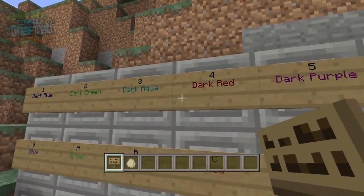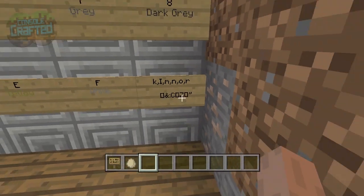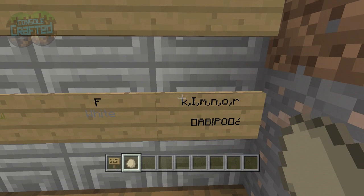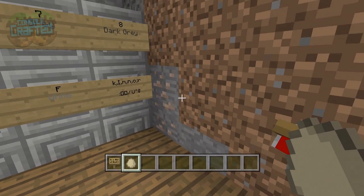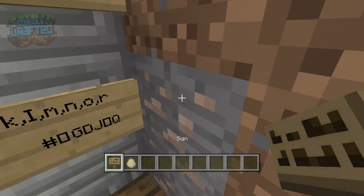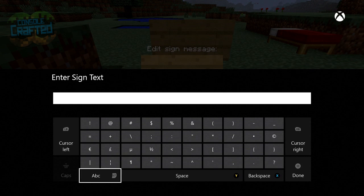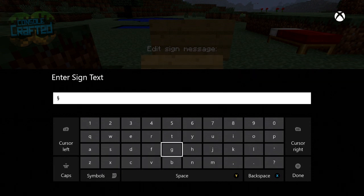I want to focus on this over here - it's a little matrix-looking thing, like Pure Dominance once said. If you type in any of these letters - k, i, m, n, o, or r - after the paragraph symbol, you get this weird-looking sign that flutters through all the characters inside the game. We're gonna show you how to do that right now.